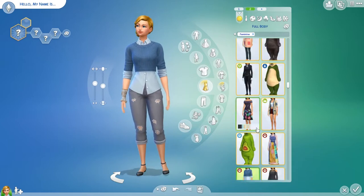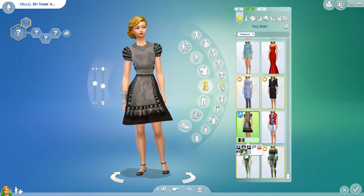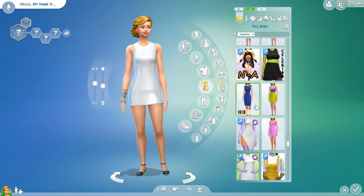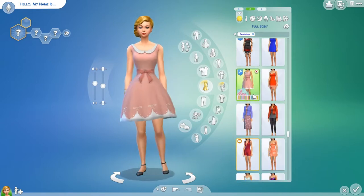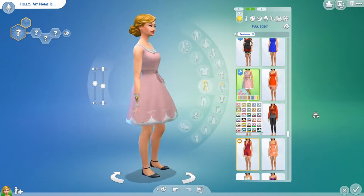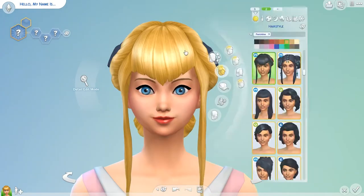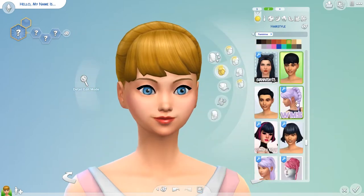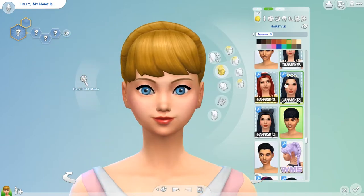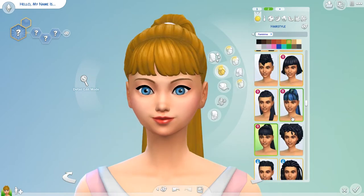Her outfit was really tough to pick out as well. I just ended up giving her that blue jumpsuit thing. I think it's from either Tiny Living or Get Famous — I don't remember exactly which pack it's from. I thought it was kind of reminiscent of her new outfit in Toy Story 4. And I thought that base game ponytail might suit her best, but I went for the Cats and Dogs hair because, again, the bow and the updo kind of made me think of her whole lost toy life.